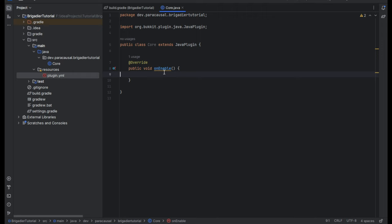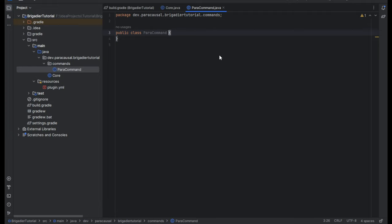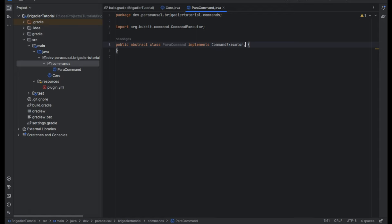Now I'll show you guys what I like to do to make commands much easier. I'll create a class called ParaCommand — this is just going to be a class to help you make commands easier. It's not going to be our main command class. So let's go ahead and have it implement CommandExecutor and TabCompleter.